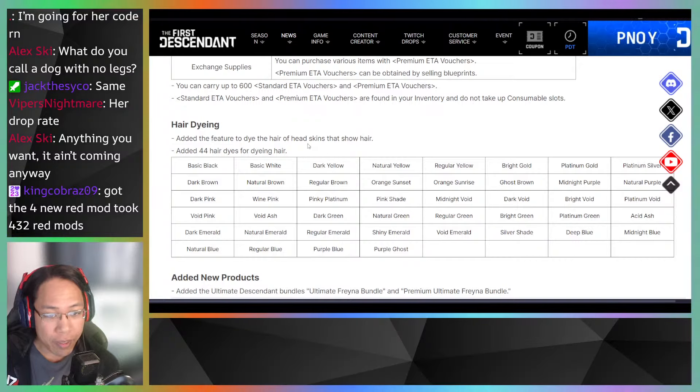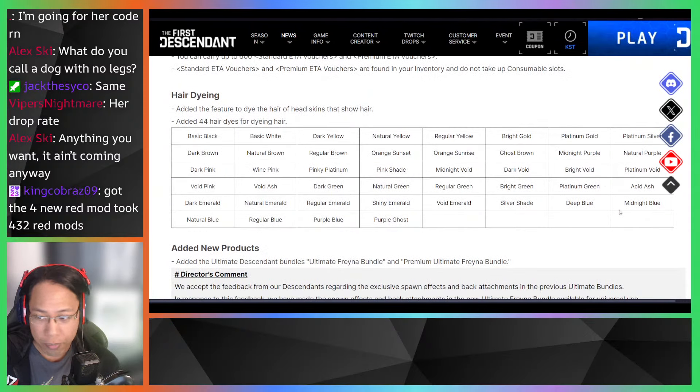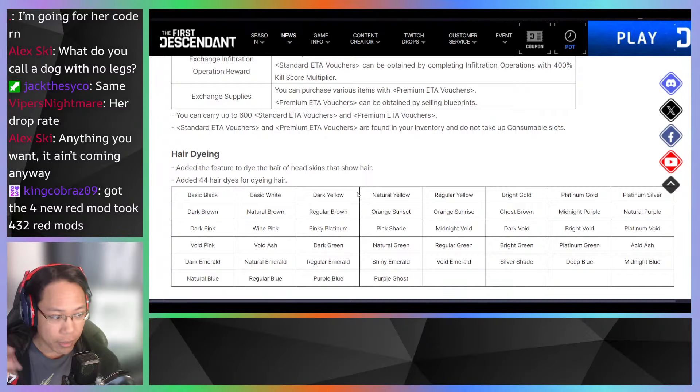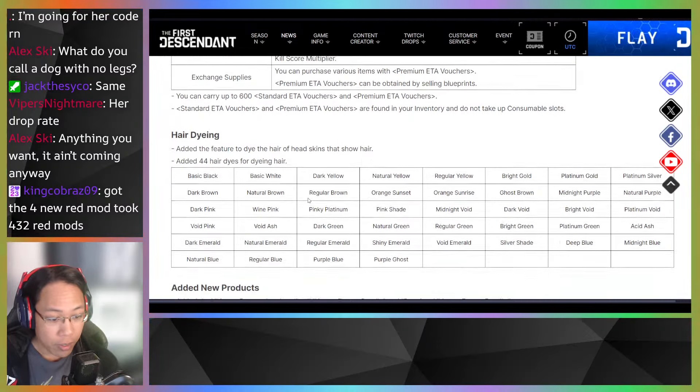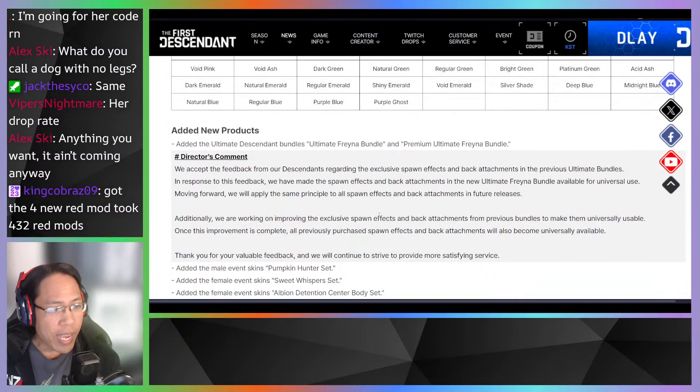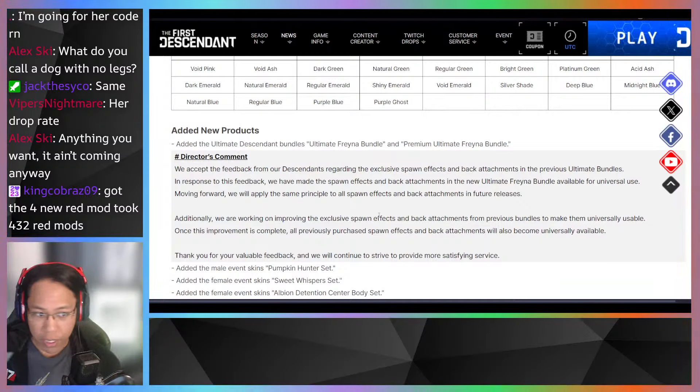A feature has been added to dye the hair of head skins that show hair. 44 additional hair dyes have been added — so if you have a skin with a custom hairstyle, you can actually add some color to it. New products have also been added: the ultimate descendant bundles, Ultimate Freedom Bundle, and Premium Ultimate Freedom Bundle.